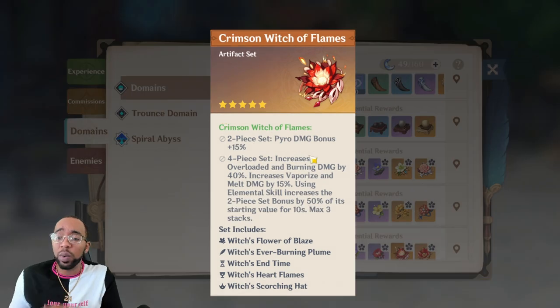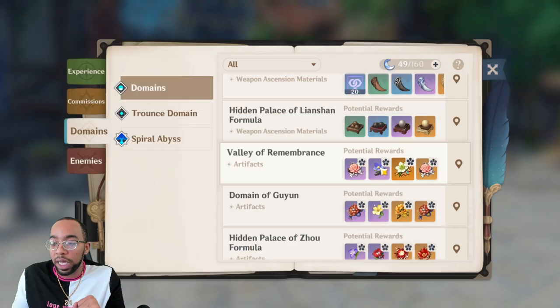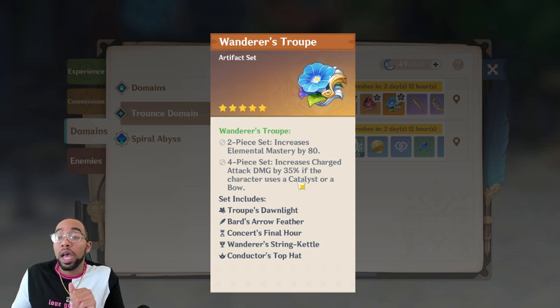Then you have the Blizzard Strayer set and the Heart of Depth — the Heart of Depth four-piece is very situational but extremely good for someone like Childe. It's not like Crimson Witch, which is just straight all elemental reactions. The Crimson Witch set is, in my opinion, the best set in the game. This only works with Pyro characters, but Pyro characters have a huge advantage — they're the best element for all reactions right now and the most versatile for damage reactions, plus they have the best set.